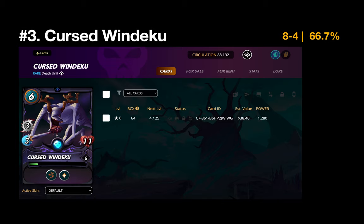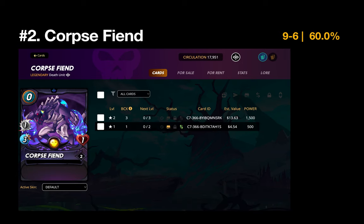Number 3 is the Cursed Windeku — one of the most difficult tanks in the Death splinter to go up against. The self-heal and thorns combination make this one of the hardest cards to face. Number 2 is the Corpse Fiend — nine wins, six losses, 60% win rate. It's really a proxy for the Death splinter: in low to mid mana battles with Death, the Corpse Fiend fills a role, often placed at the anchor position to protect the Soul Strangler or Weirding Warrior from snipe damage.